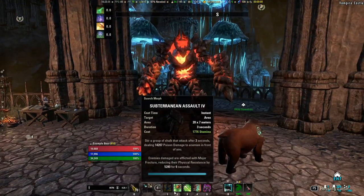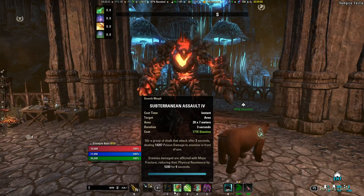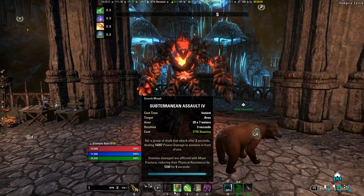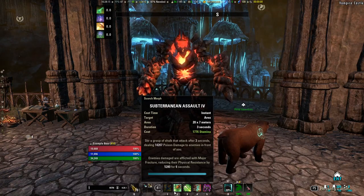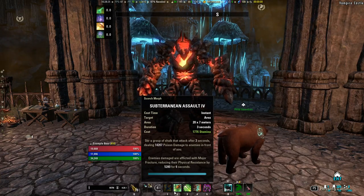Now let's talk about our rotation. The rotation is mainly going to be centered around Subterranean Assault — you can treat this as a three-second dot, which means you're doing Subterranean Assault, then two abilities, Subterranean Assault, two abilities. Much like the Magical Warden DPS, this does mean you'll have a dynamic rotation. However, because you have fewer dots, you actually get more spamable casts compared to a Magical Warden. A Stamina Warden only really needs to maintain four dots — you could arguably drop Bull Netch if you don't need sustain — which is fewer than what the Magical Warden has to keep up with.